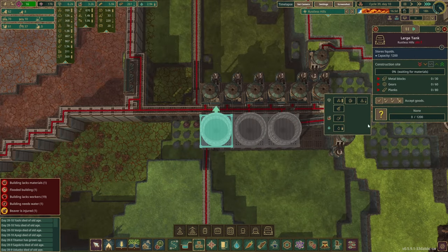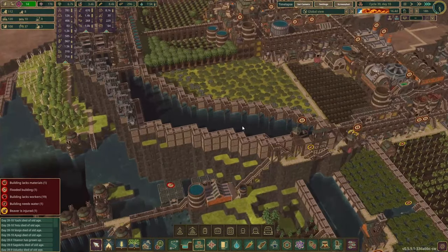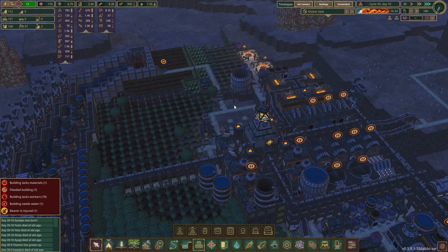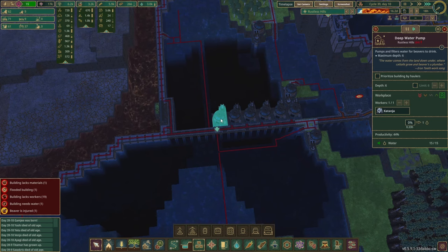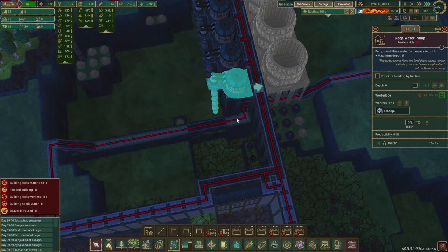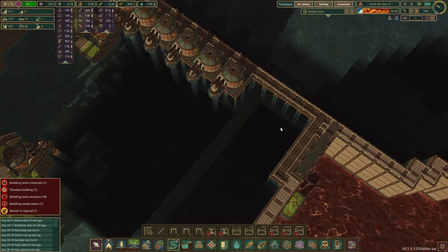We're going to set them all to supply so that the rest of the district's water storages get filled first. We still have not enough haulers — we'll sort that out some time in the future. This needs to be dynamited, and also this thing below there — we'll get to that.